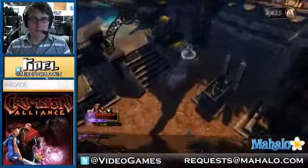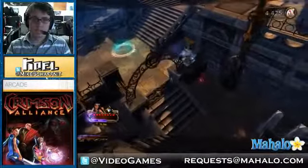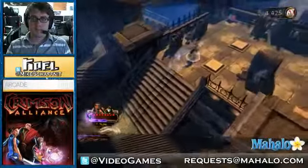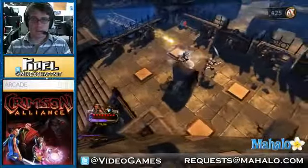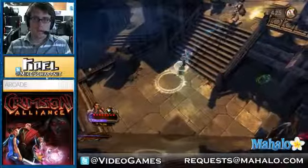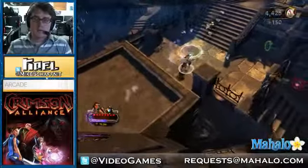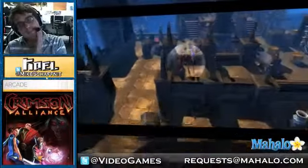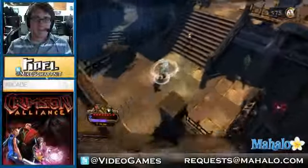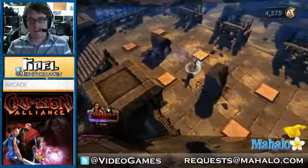Definite advantages to deploying through the Assassin. Want to make sure I stay off these things, because the squares here, if you stand on them, they shoot. So you want to make sure that you don't end up touching them.